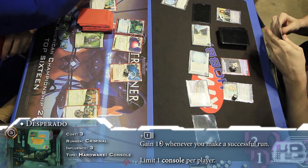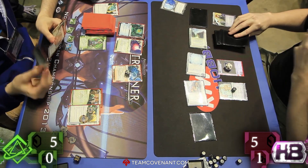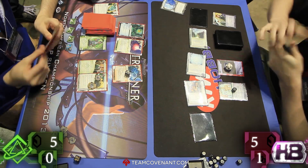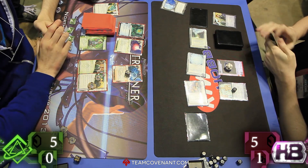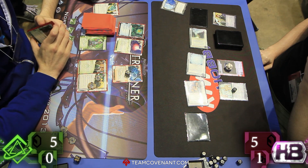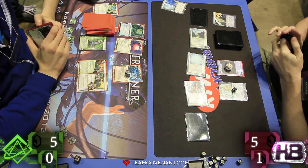The Kopinski Sweet Desperado Data Sucker combo. And then sure to see some Atmans. Running Archives — no rez on the ice, taking advantage of the low credit count of Jimmy. And coming back over to Jimmy, he's gaining his credits for Adonis Campaign. And that one Data Sucker token is very significant — allows us to put a three-strength Atman out, and have access to the hand and to that remote if necessary.